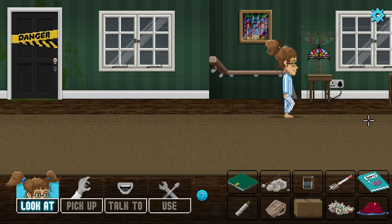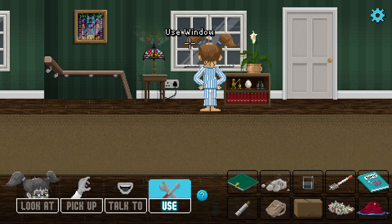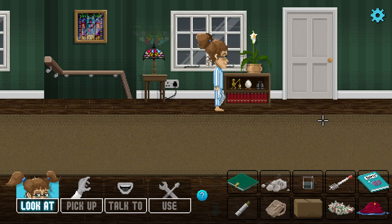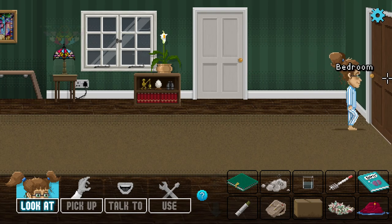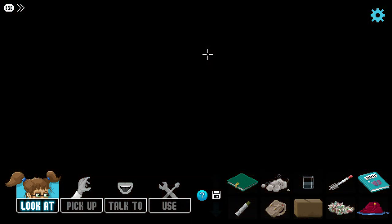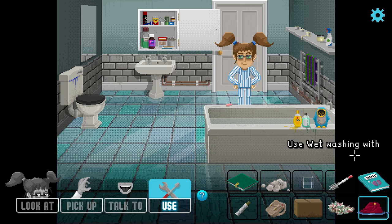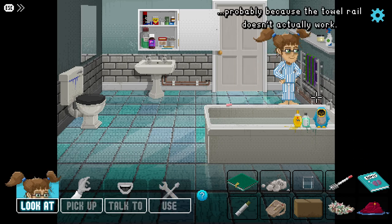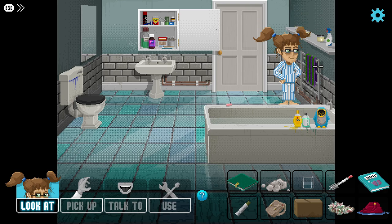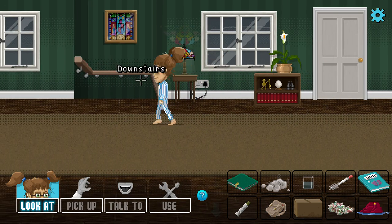There's a way of getting in here, we just don't know what it is yet. Is there a way of drying the clothes in the bathroom? Maybe hang them on the towel rail. I need to dry them out before I can wear them. But this towel's wet — the towel rail doesn't actually work.